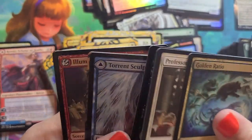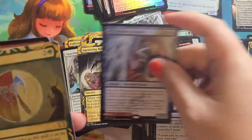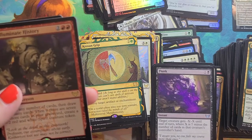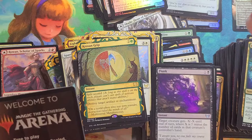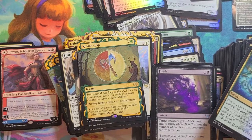Alright. Torment Sculpture is our Rare. Crow's Grip is our Mystical Archive, and Illuminate History is our Foil Real Rare. Alright guys, that's it — let us do some quick counts here.